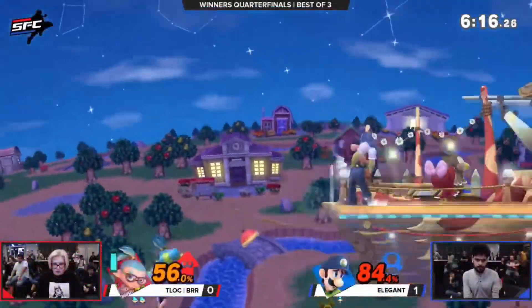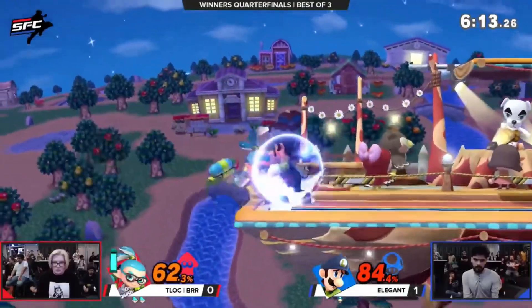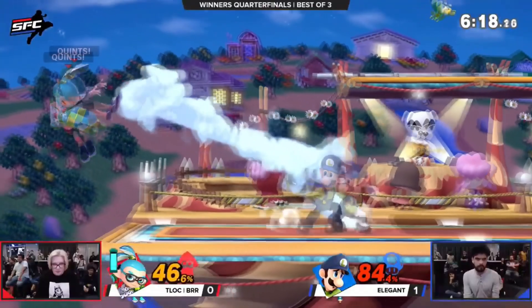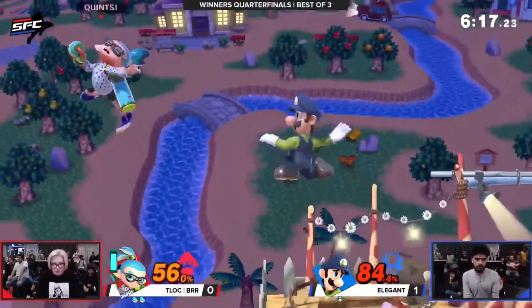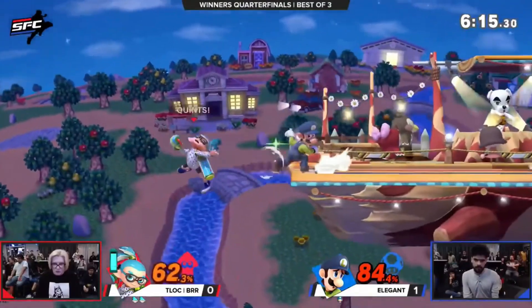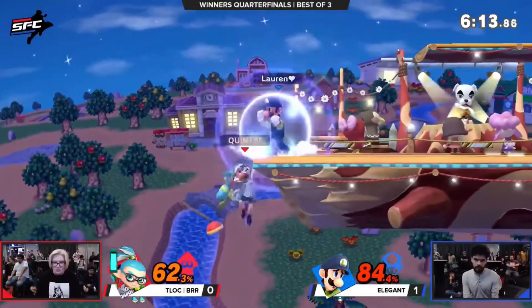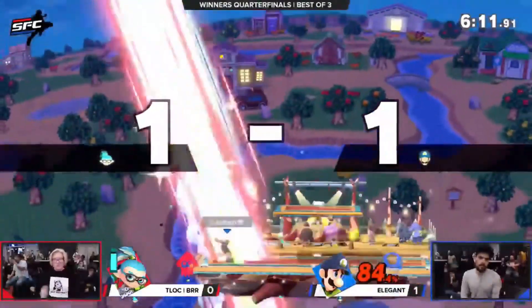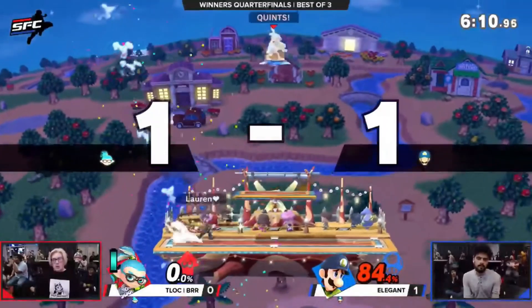He didn't get that up air in time — I know Marth is a heavy SDI player. Now, do you guys see how effective that is? You can basically go offstage, do your whole walling thing, jump back on stage, use your down tilt to two-frame, get them back offstage, do your walling again, and the next thing you know, get them with a ledge trap — which we're about to talk about next.